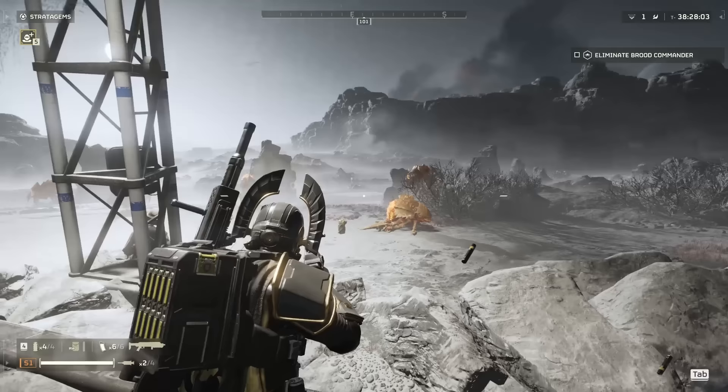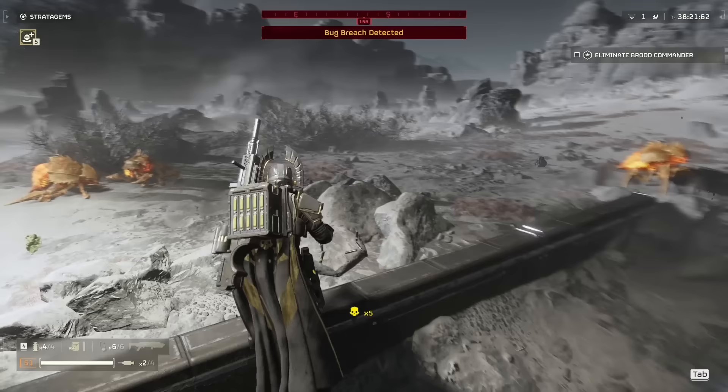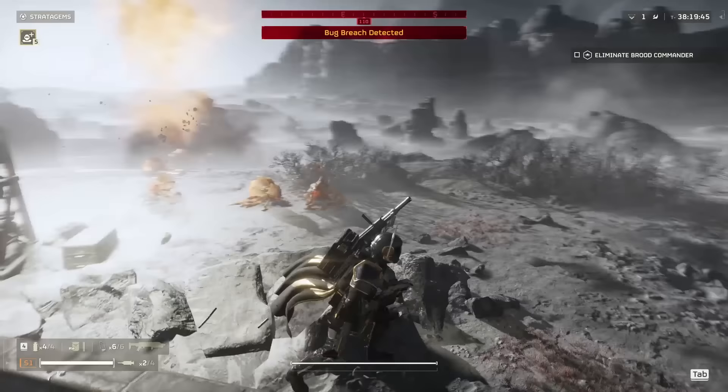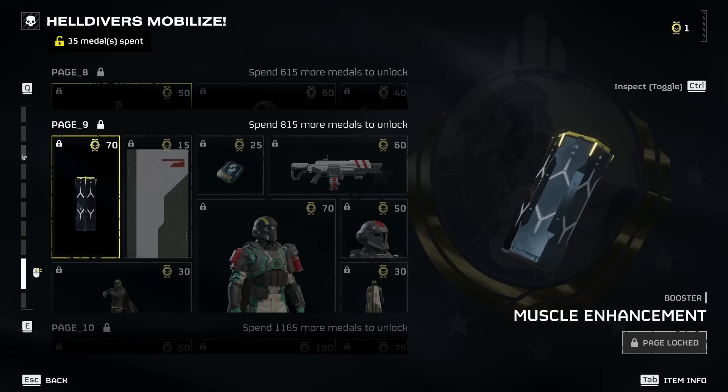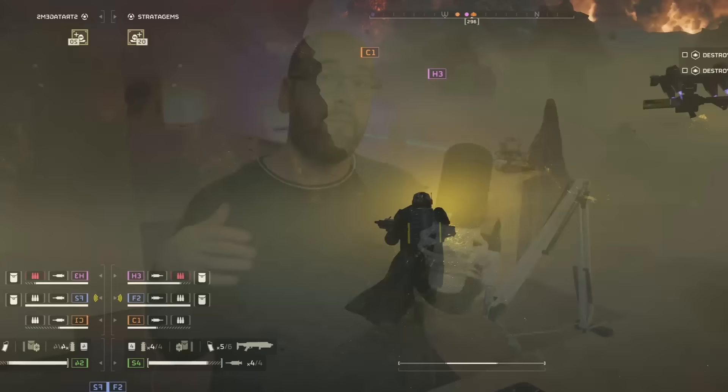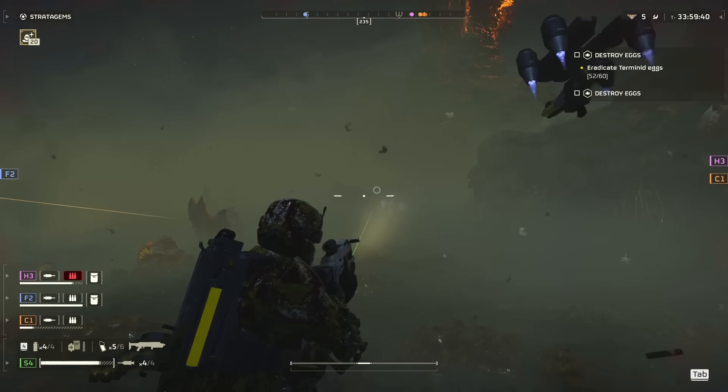By collecting 1,000 Super Credits, you can unlock Steel Veterans with the standard edition — this should be doable in about two weeks for casual players spending about an hour per day. You can collect 10 to 20 Super Credits per hour and use your medals to unlock more Super Credits from the standard warbond. You could break down the cost of the Super Citizen Edition as follows: ten dollars for the Steel Veterans warbond unlock and ten dollars for everything else — because you can buy 1,000 Super Credits for ten dollars in the acquisition store.